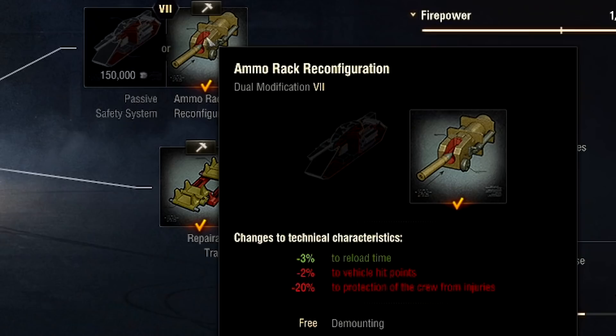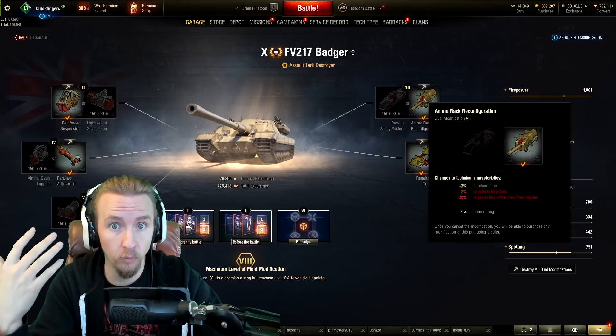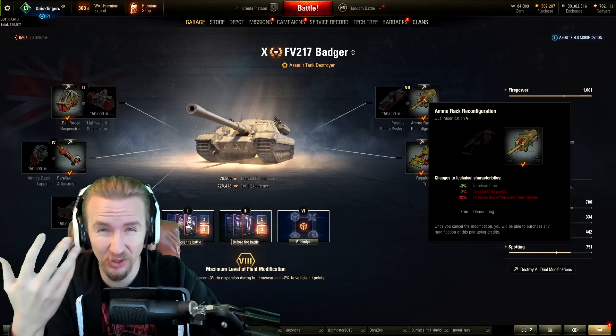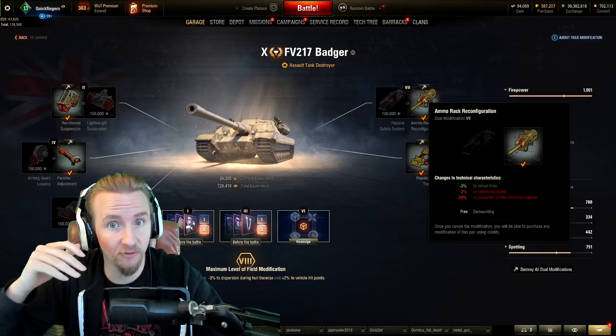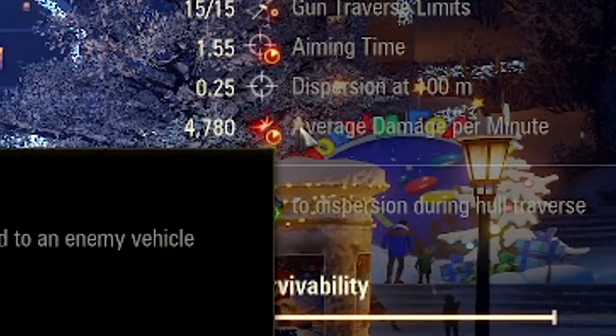The ammo rack reconfiguration field mod: do you want to sacrifice hit points and make your crew more vulnerable to incapacitation in order to gain 3% rate of fire? I personally do — why wouldn't I want to take the best damage per minute in the game and amplify it even more? To counter this, if you want to take your Badger seriously and don't mind spending credits, you could use a premium med kit. With ammo rack reconfiguration and my build, including a gun rammer directive, my DPM gets up to 4,780.